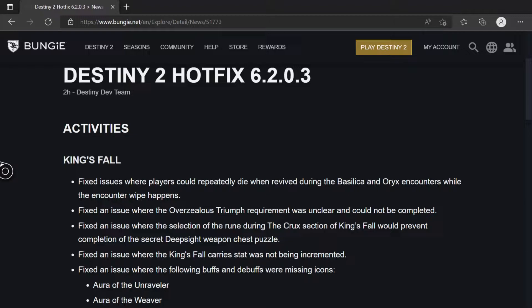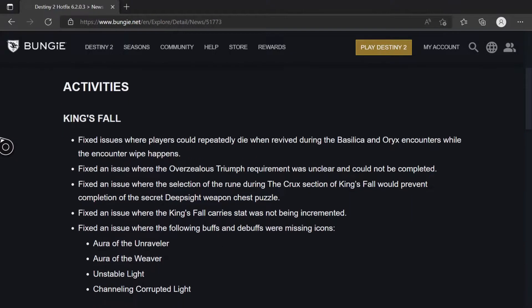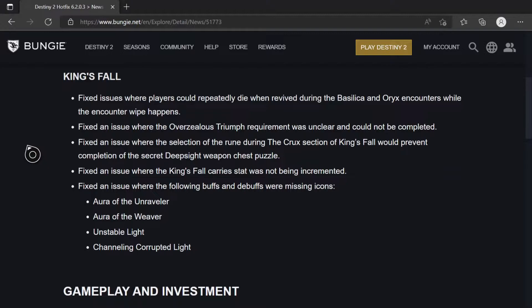I believe that means the red weapon chest has been fixed, so you can actually try it again. My team did it just last night and it worked, so it was kind of working, but now it should be working permanently. Also fixed an issue where the King's Fall carry stat was not being incremented, and fixed an issue where the falling buffs and debuffs were missing icons.